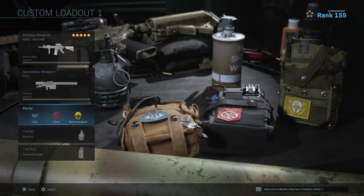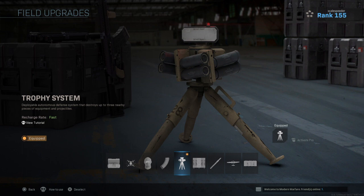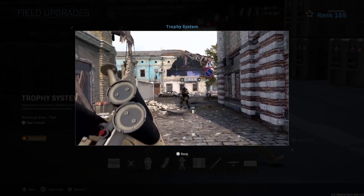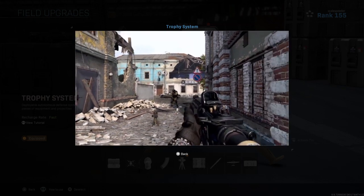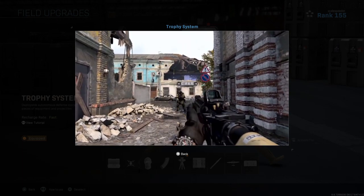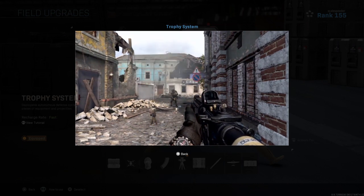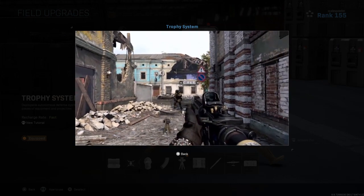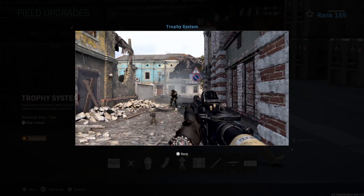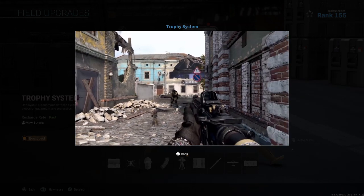You can shoot down cruise missiles automatically using the Trophy System field upgrade. If you haven't tried it yet, it's fantastic for objective-based modes like Domination or Hardpoint. It shoots down grenades, rocket launchers, smoke grenades, Molotovs — anything thrown near it. So if you're on a hardpoint and someone calls in a cruise missile to wipe out your team, this will shoot it down. It's one of my favorite field upgrades for objective-based game modes, though it's less useful in TDM or Kill Confirmed.